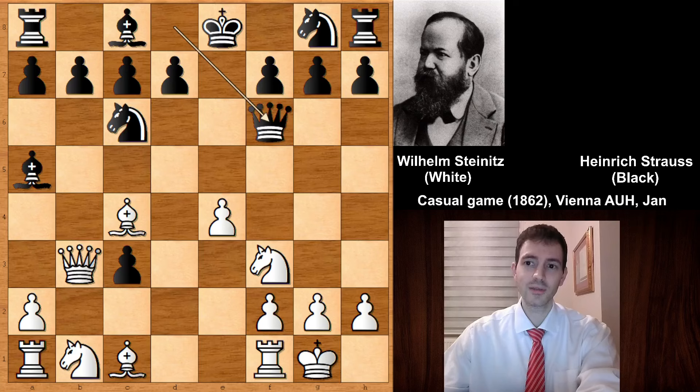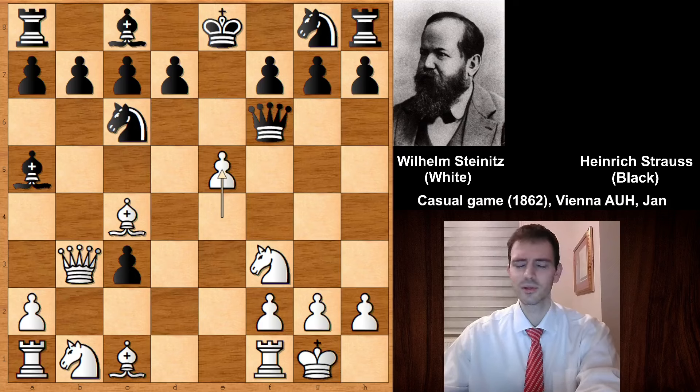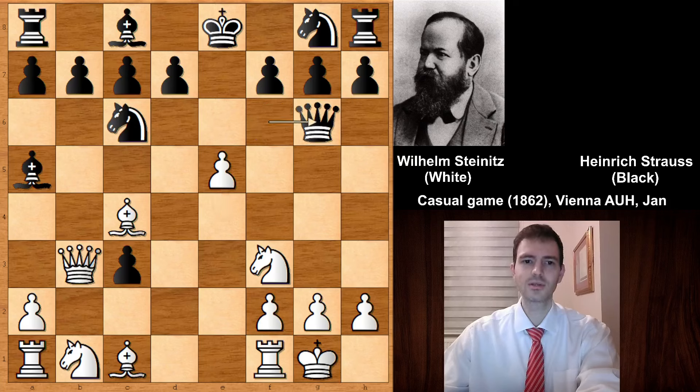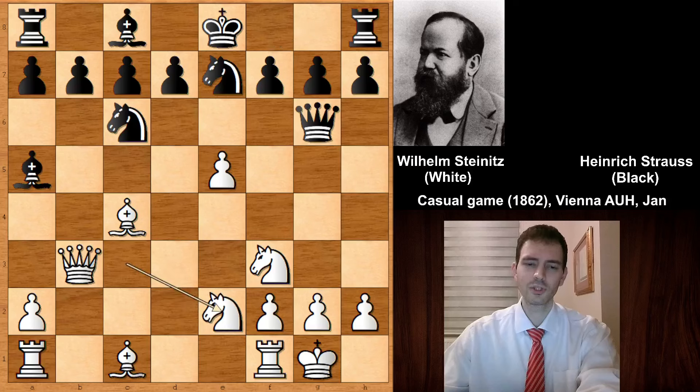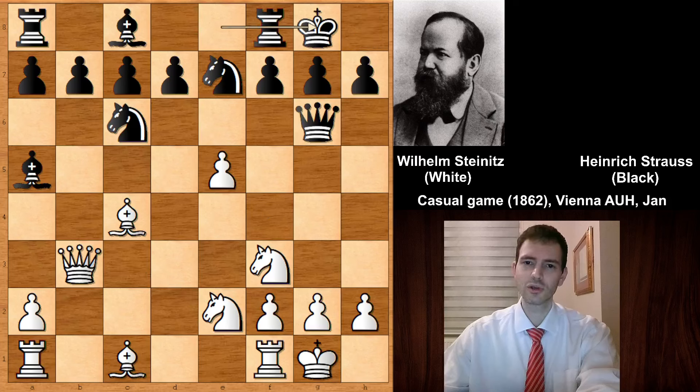So queen to f6, and then e5 by Wilhelm Steinitz, developing the queen and defending on f7. But after e5, of course if knight takes, then rook to e1 is going to be problematic for black, so queen to g6. Then Steinitz simply captured on c3, developing his knight. You can see that white is quite active even though white is 2 pawns down. Knight from g to e7, and the knight goes back. Steinitz wants to move his knight in to cause some trouble. Black has managed to castle, but the knight is getting in and making trouble.